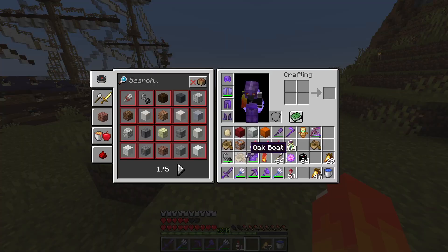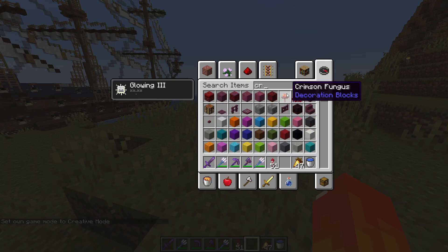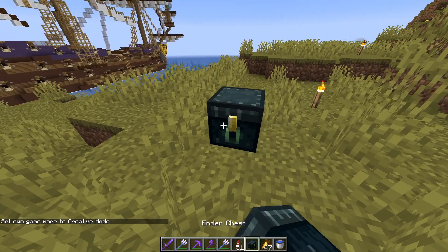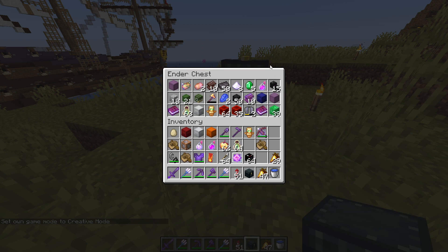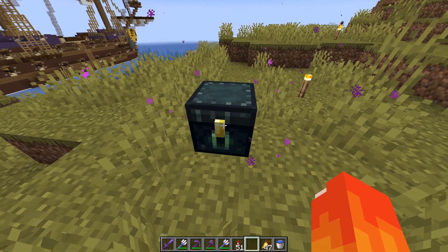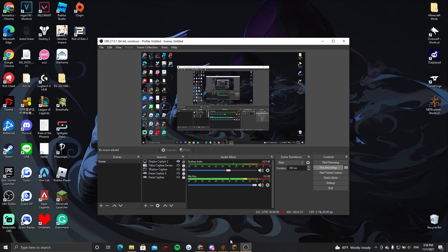So if you check my ender chest right now — which I'm going to create — this is what's in my ender chest, just a bunch of random stuff. That's not what I want to be in my ender chest, so what I do is I will go to this program called NBT Explorer.